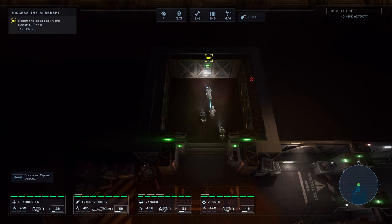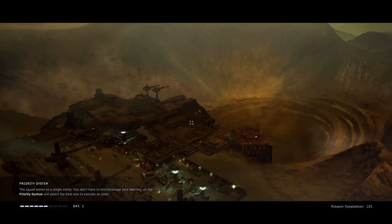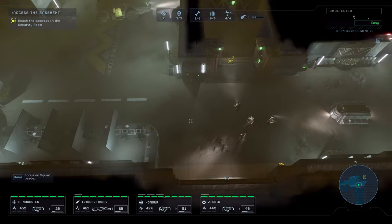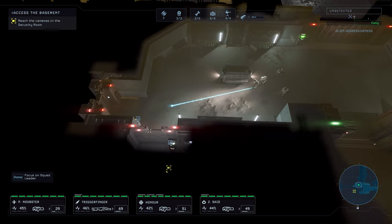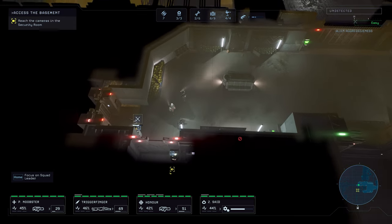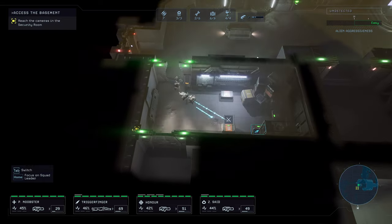Reach the cameras in the security room. All right, off we go. First floor. Squad works as a single entity — you don't have to micromanage your Marines. We can unlock this now. Oh, this is where we're supposed to go anyway. So unlock this. We still haven't been spotted by a single xenomorph. That's good, even though there were only like two xenomorphs so far.